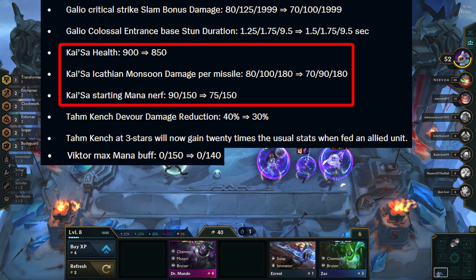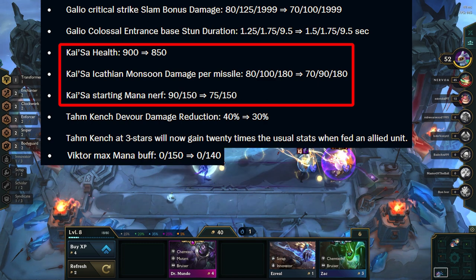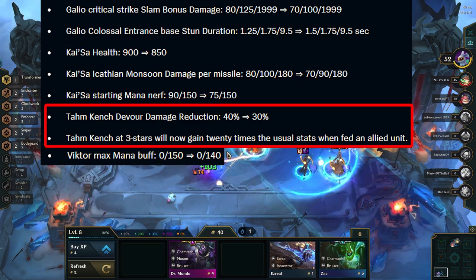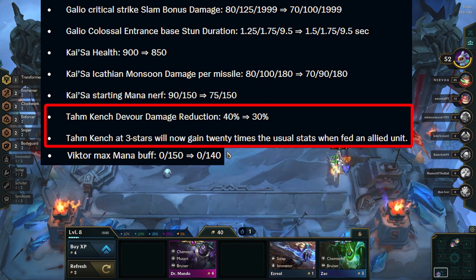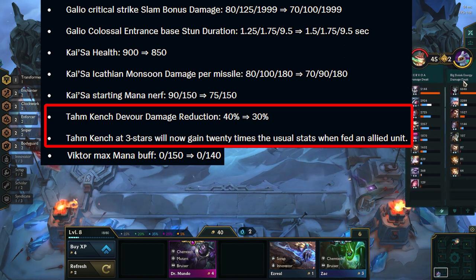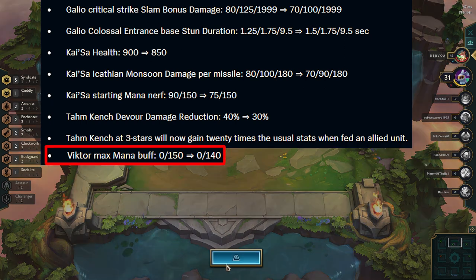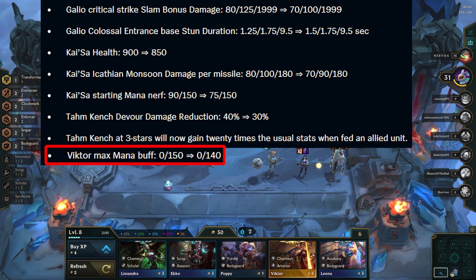Kai'Sa gets a big nerf — now she is mostly squishy, takes longer to cast, and deals less damage. Overall nice to see as she dominated the last patch. Tahm Kench gets nerfed overall — he will be less tanky in general, which is nice as 2-star Kench felt unkillable at times. His 3-star version is also getting a gigantic buff — he will get insane amounts of stats once 3-starred. Viktor gets a small mana buff, mostly to compensate for the 2 Socialite nerf, so it shouldn't change anything.